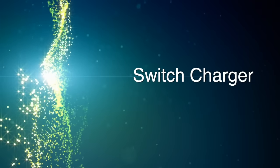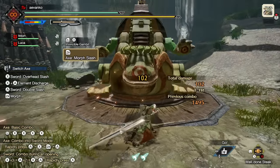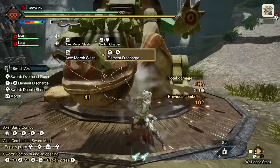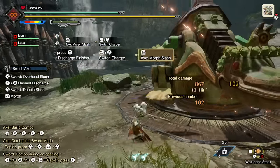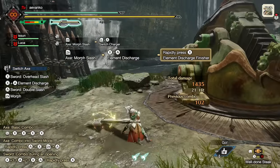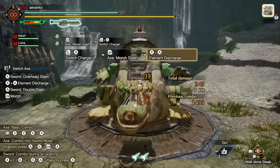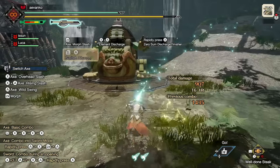Switch Charger costs 1 Wirebug — press ZL and A to activate. You'll do a forward slide and recover some of your Switch Gauge, and for the next 7 seconds you won't consume any Switch Gauge. This means if you do this and go right into an Elemental Discharge or Zero-Sum Discharge, you basically get to do it for free. There's also a very tight window at the top with some iframes. This is your main way for reloading your Switch Gauge because it's far easier and safer than the sluggish reload animation in Axe Mode. On a downed monster or during a good opportunity, I'll often use this and then press ZR right afterwards to go right back into Sword Mode.